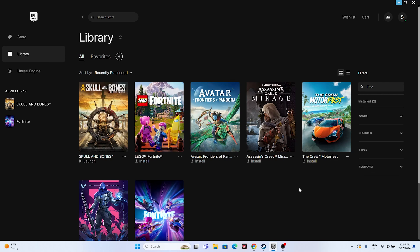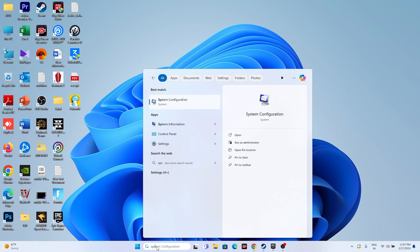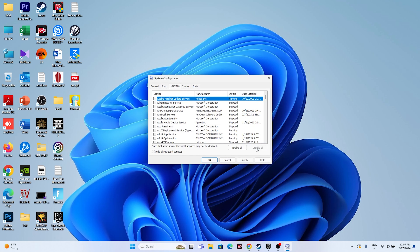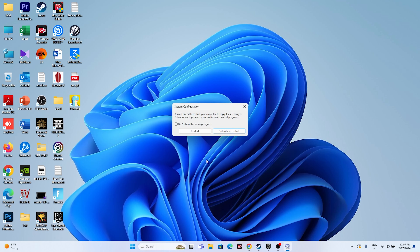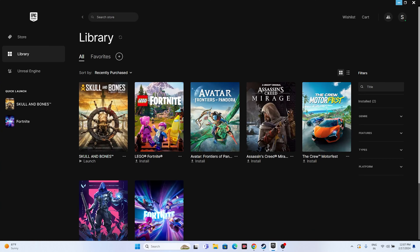Next, perform a clean boot. Search for System Configuration, go to the Services tab, click Hide All Microsoft Services, then click Disable All, and Apply and OK. You'll be prompted to restart — go ahead and restart. Once restarted, try launching the game again.